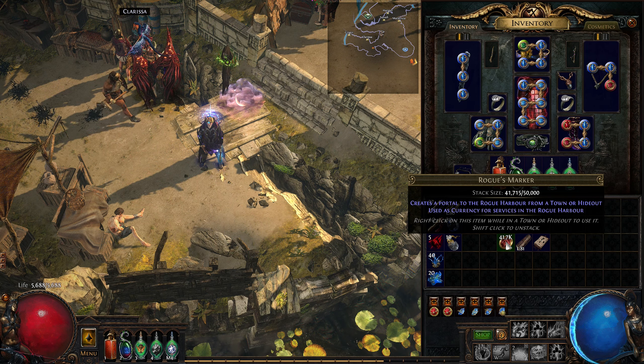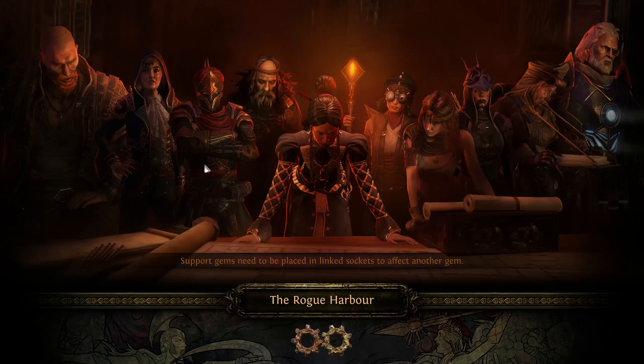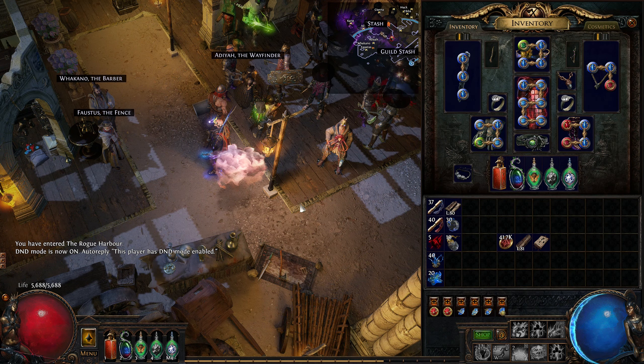First, while in your hideout or in any town, you can right-click on them to open a portal to the Rogue Harbor. Once in the Rogue Harbor, most services provided by various NPCs there, including your crew members, will cost some amount of Rogue Markers. As they say, no honor or freebies among thieves.